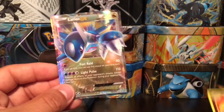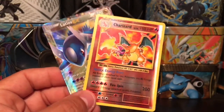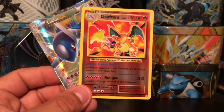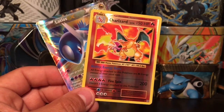So to summarize our pulls for today: we got the Latios EX and of course the awesome pull of a Charizard reverse holo rare. Look at that beautiful Charizard! Alright guys, I really hope you enjoyed today's video. Don't forget to thumbs up, subscribe, and hit that bell. I'll catch you guys in tomorrow's video — thank you for watching, and you guys have yourselves a great day!